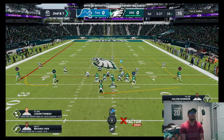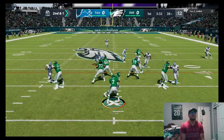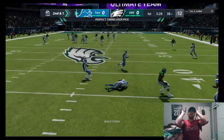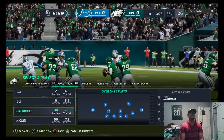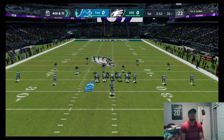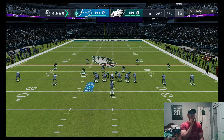Play action bubble over - our opponent might be playing cover three. We have Logan Thomas right there but Michael Vick just overthrew it. Let's see if we can get some pressure on defense.